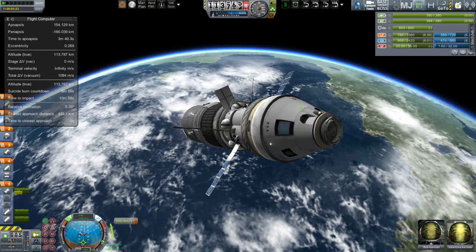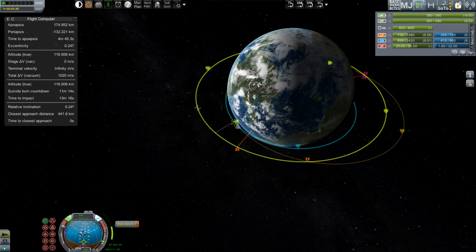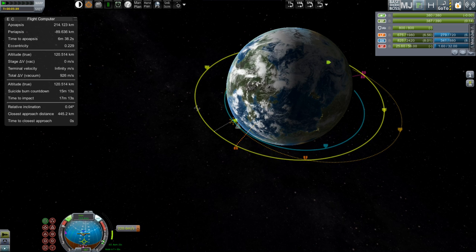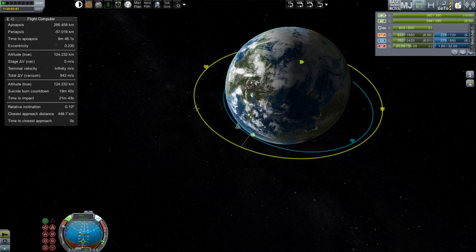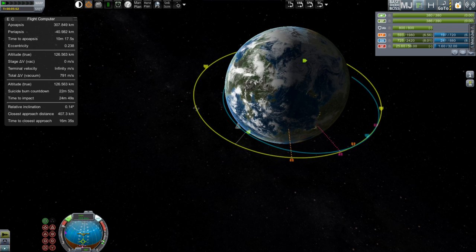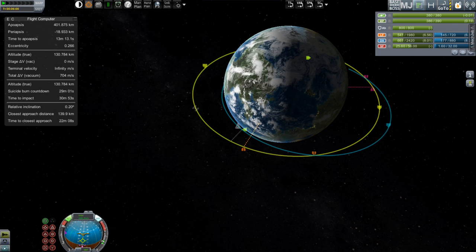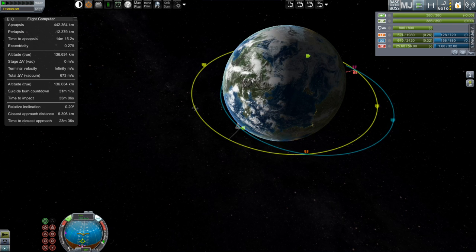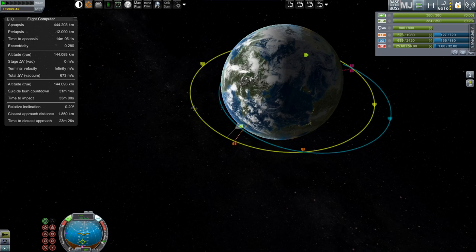Out at the map view, we are still at full throttle right on that maneuver. As is usual for me, I will be deleting the maneuver node and then just watching my orbit, watching for the close approach indicators to line themselves up. Also on the left-hand side at the bottom of my flight computer window it says close approach distance, and I'll be watching that as well. Once that's really close, I fully throttle down to zero and use my RCS keys to continue adding a tiny bit until we see that our intercept is extremely close to the station.